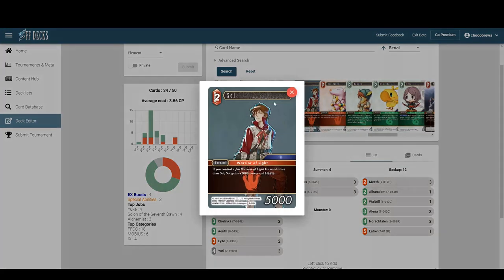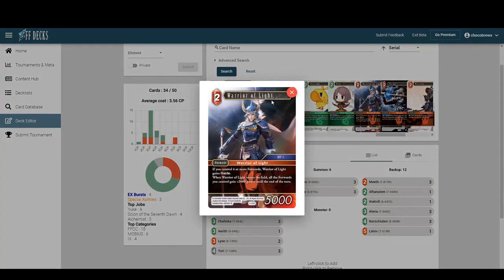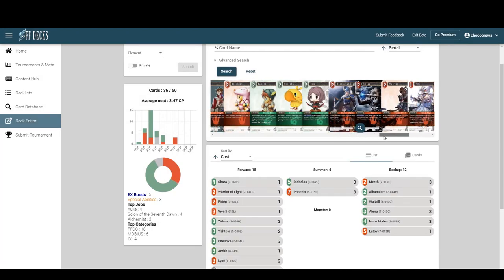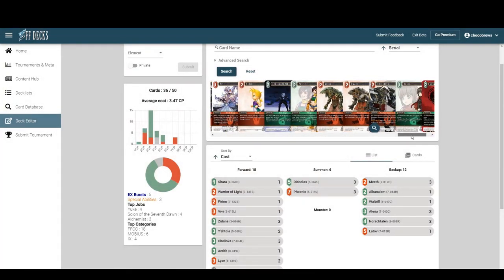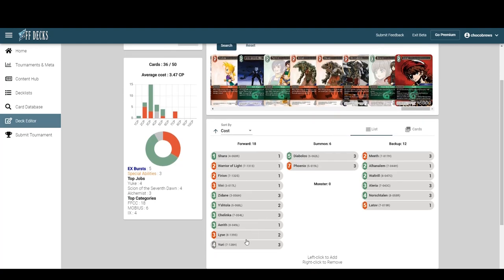Are we interested in any sort of Warrior of Light package? No — that's too safe. I do like this one guy as a one-of with Phoenix though, pumping your team for two out of nowhere. Him and Fury — throw one of each in for now and make cuts later. Luso/Yuri — that's a trap — we could probably put one in.